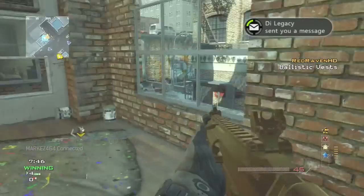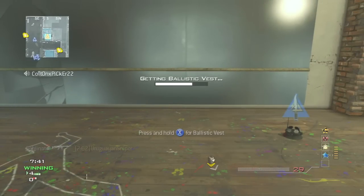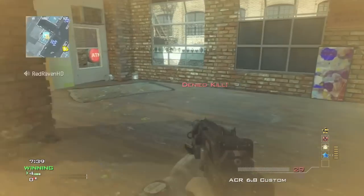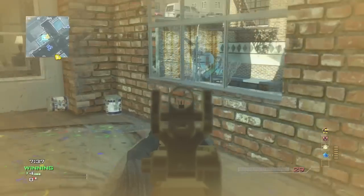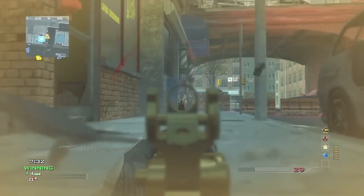Assassin Pro has been a big problem with the new map pack because there are lots of areas to hide, especially in 2v2 or 1v1. If you have Assassin Pro, enemies won't be able to see your name so you can just go hide in the bushes. I've been having lots of trouble trying to find enemies who are hiding with Assassin Pro.